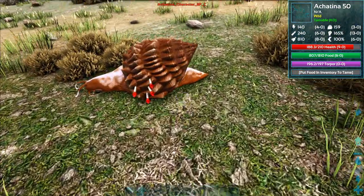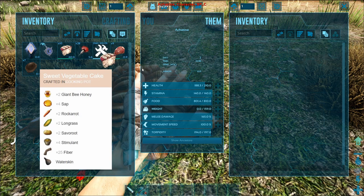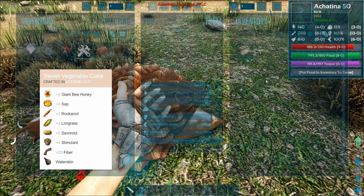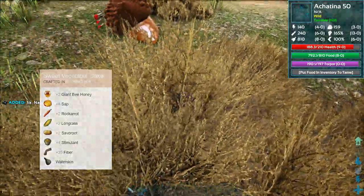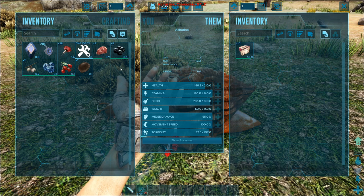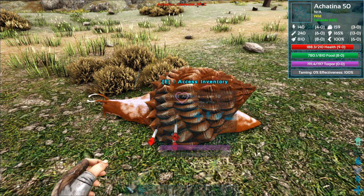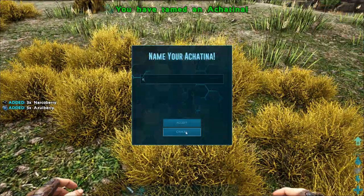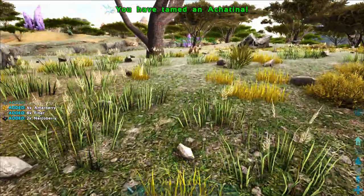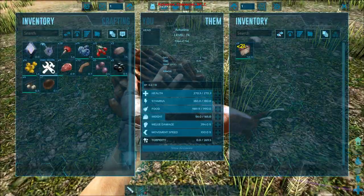Now the snail is knocked out, and what you now need is a sweet veggie cake. I'll show you on screen which ingredients you need to throw into the cooking pot in order to craft it. Depending on your server settings you might want to have some narcoberries on hand to keep it sleeping, because the torpor is not really high and the torpor drop is really fast. And there it got tamed with only one piece of cake.